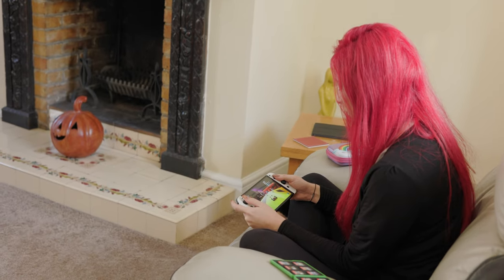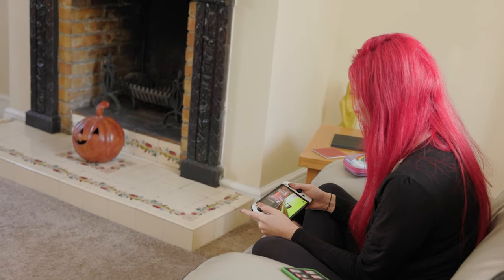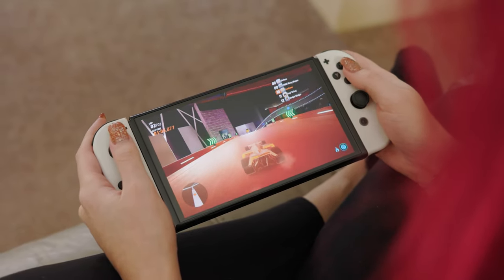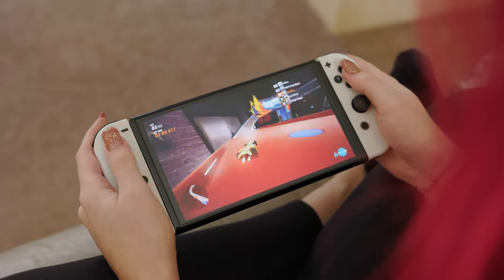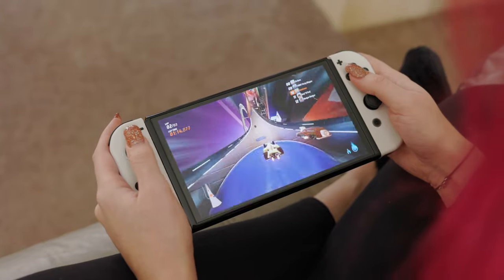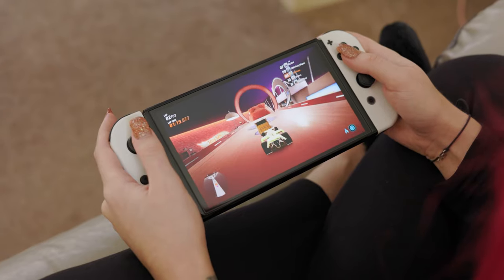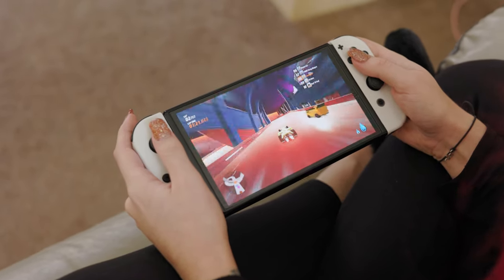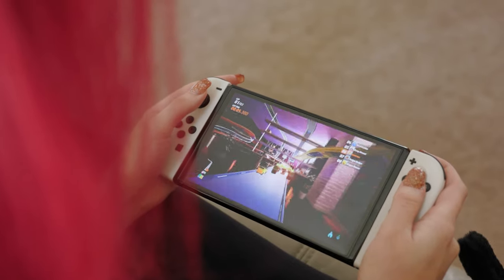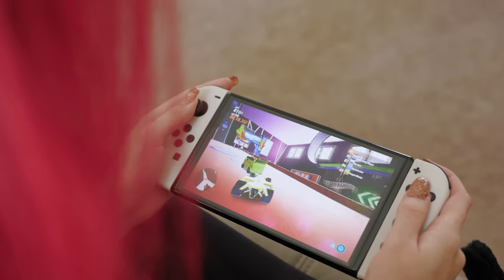Especially compared to any other Switch or even your TV if you haven't got a great one, the Switch OLED will blow it out of the water. The game itself is fabulous and the controls are really intuitive — there are only really three buttons: accelerator, brake, and drift, and then boost. One button does both brake and drift, so it's really easy to pick up and play.